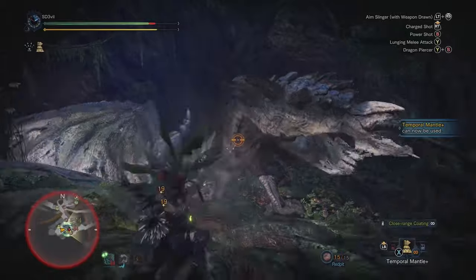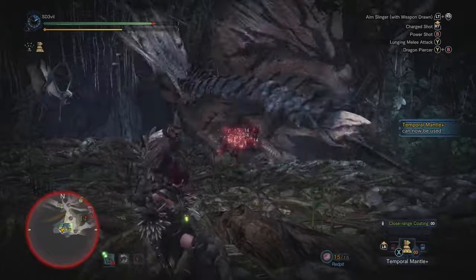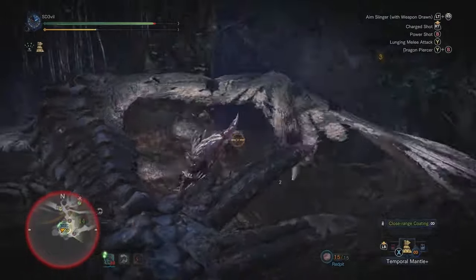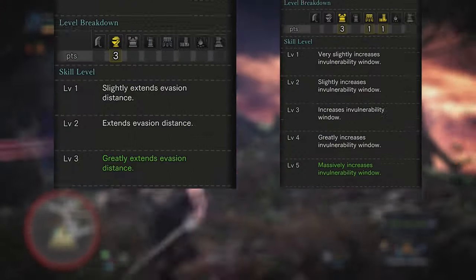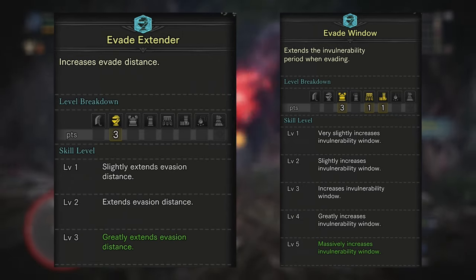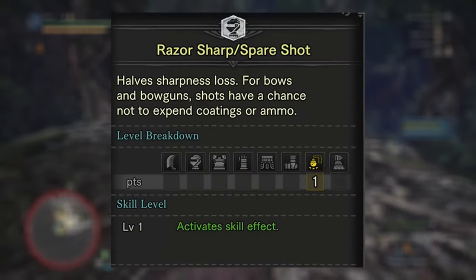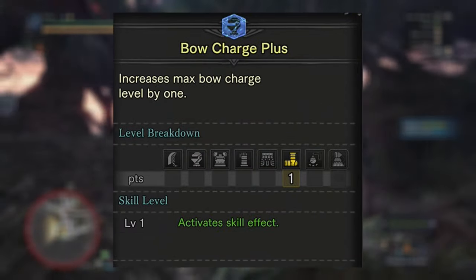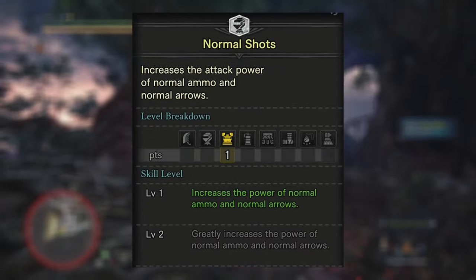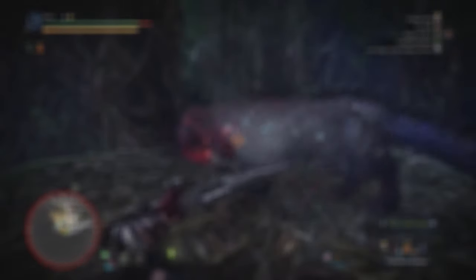Armor skills are very important for bow users because without them that stamina bar will be terrible. Constitution is a must-have because of the amount of dashing you'll be doing. Stamina Surge for that quick stamina regain. Evade Extender and Evade Window help a tiny bit with increasing the distance of the dash and avoiding monster attacks. Spare Shot can be useful for not using up coatings. Bow Charge Plus is a must-have because of the extra damage. You can also go for skills that increase damage for specific shot types, and Slinger Capacity for thousand dragons damage.